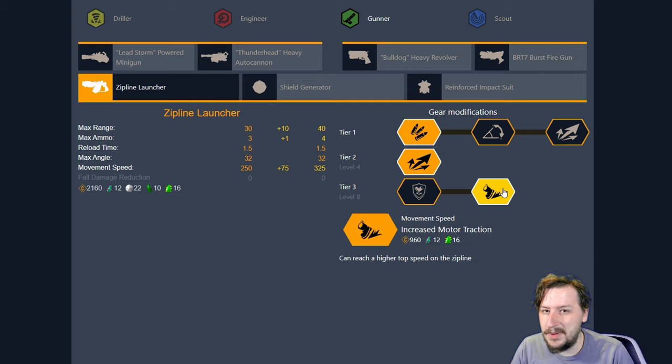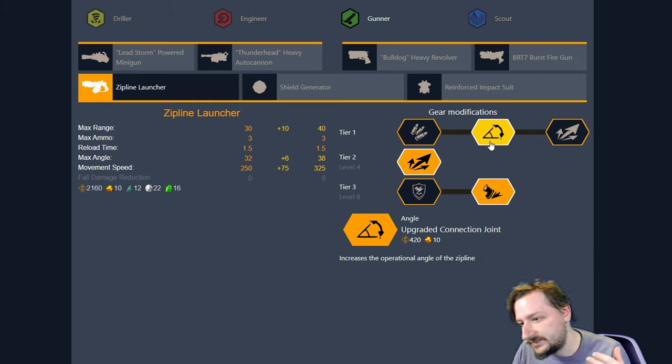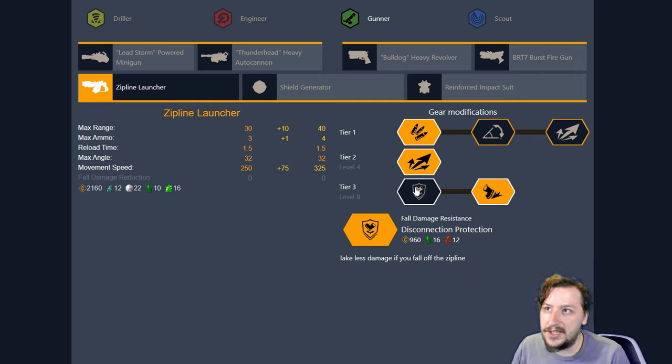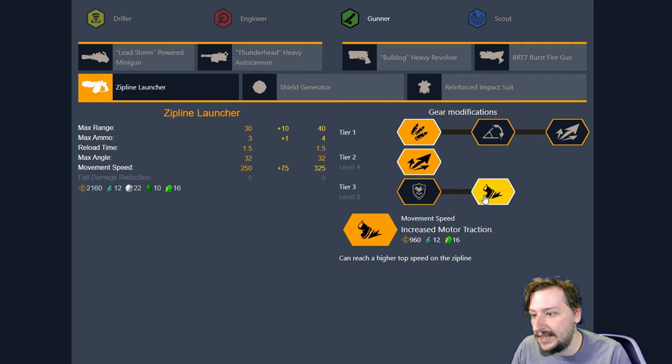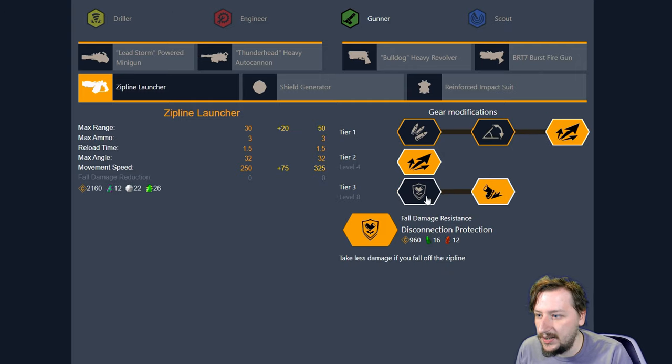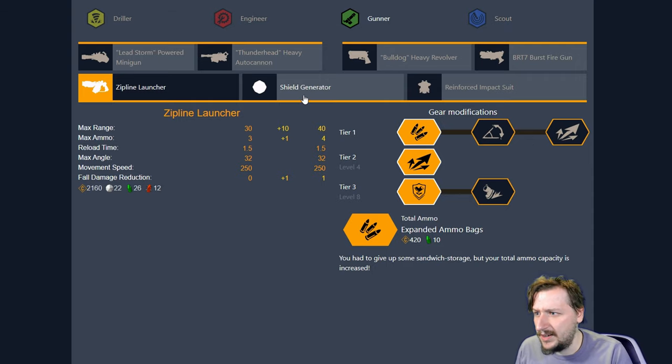The Zipline Launcher is going to feel pretty much the same no matter which way you build it. Increased Ammo will allow you to shoot out another Zipline, and you'll always get two Ziplines whenever you resupply, which can be really useful on Extraction Missions or Pipeline Missions if you need large areas to move back and forth on. The Connecting Joint can feel good on any enclosed map where it's more difficult to use your Zipline. And Reinforced Anchor gives increased range, which is always nice. Fall protection is always going to be useful on every map, and Increased Motor Traction is always useful as well — so it's really your call. They're all pretty good options.